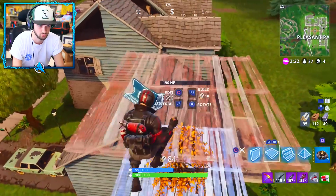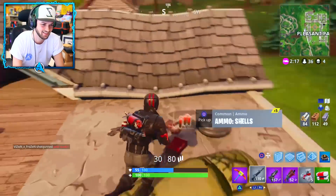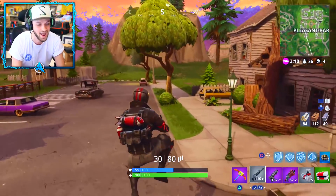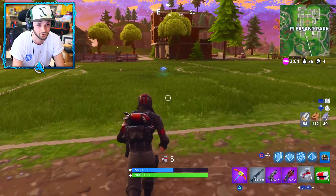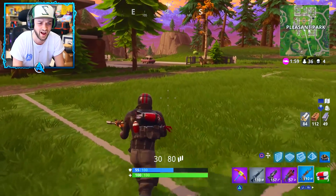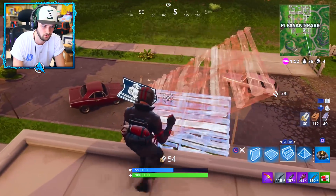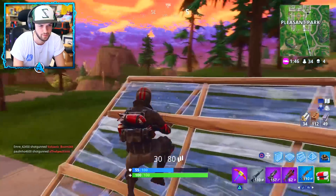We've probably cleared out Pleasant Park right now — so glad people landed here. I'm trying to avoid Tilted at the moment, I've landed there too many times. The squeaky pickaxe has been updated so every single time you swing it it'll make a squeaky noise — I complained about that, and it looks like they changed it. Such good guys. Let's see if there's any other loot here before we leave.